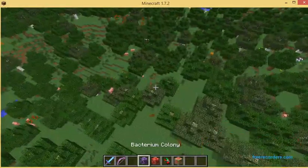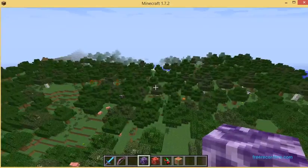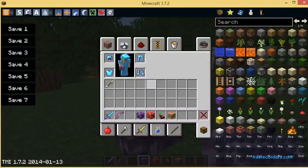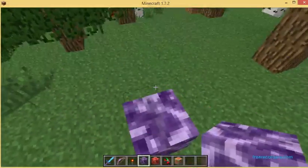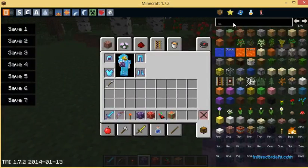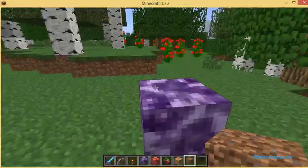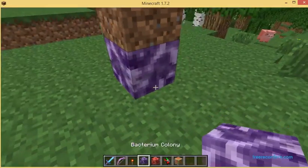This bacterium colony will destroy every single block. I'm only going to leave it open for a little because it lags my game badly. Basically what you need is a redstone torch. Whatever you want destroyed — let's get some dirt. This is very good for strip mining. You put dirt and stone on top, then put the redstone torch right next to it.